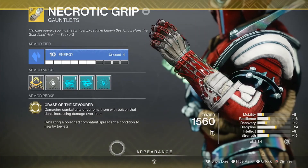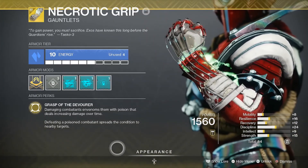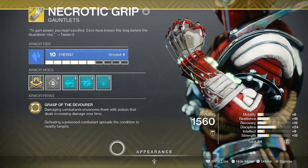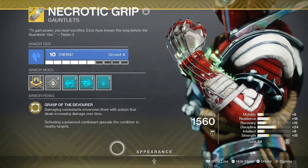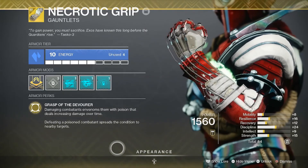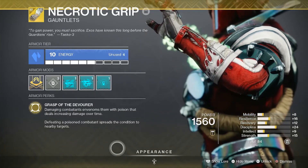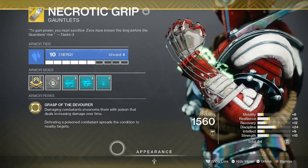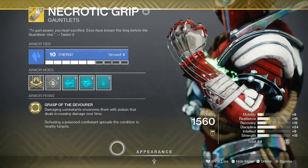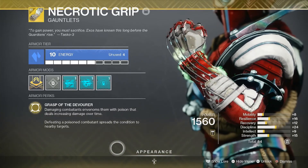What really makes this exotic shine is the second part of the Intrinsic Trait: when an infected enemy dies, the infection will spread. That is very helpful when it comes to add control, because doing poison damage without even touching them will already lower their health, which means less rounds have to go into that enemy to defeat them, which means better add control. The Grasp of the Devour Intrinsic Trait is just very, very good for PvE.